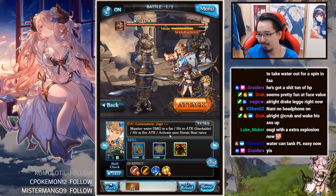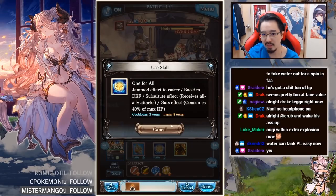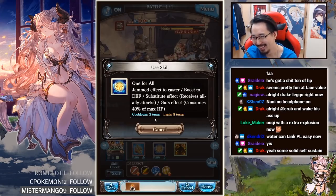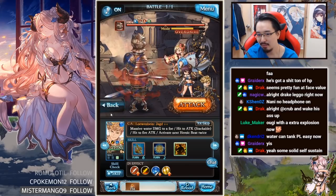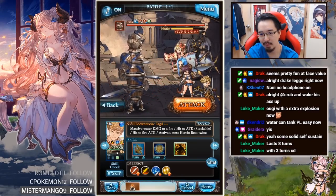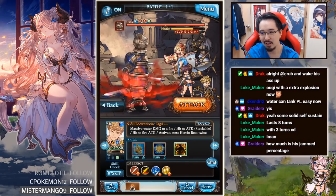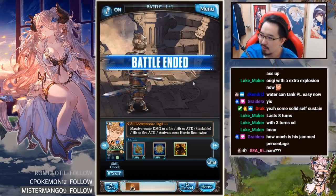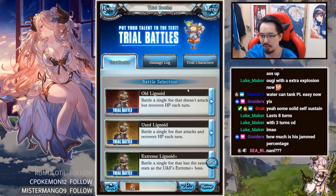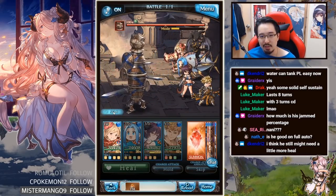His heal is 2,500? Because I saw him heal 5,000 earlier. So I'd assume he heals for 2,500, and if he activates twice he gets 5k. The other cool thing is this has a 3-turn cooldown — so he can get it up super fast. Technically you can use this skill, then this one to heal himself up a bit, then use it again, and just keep cycling. He looks pretty cool right now.